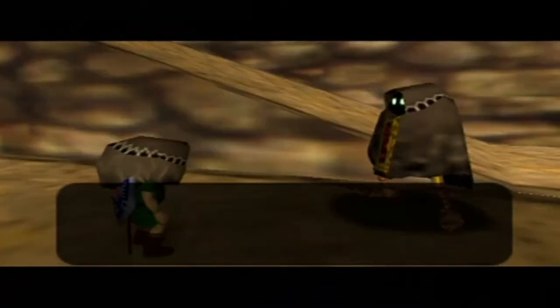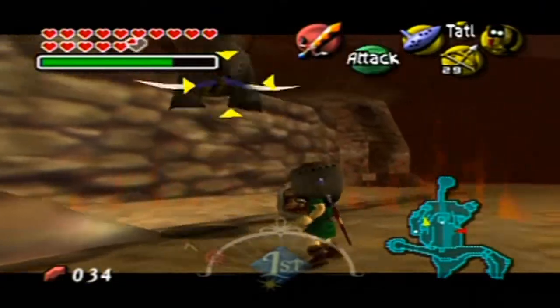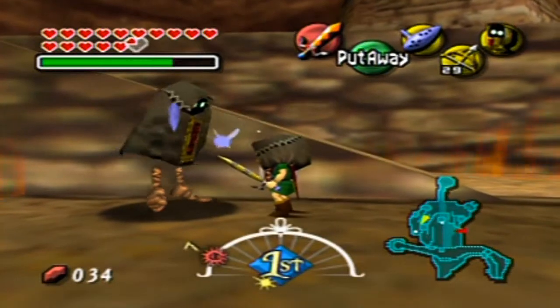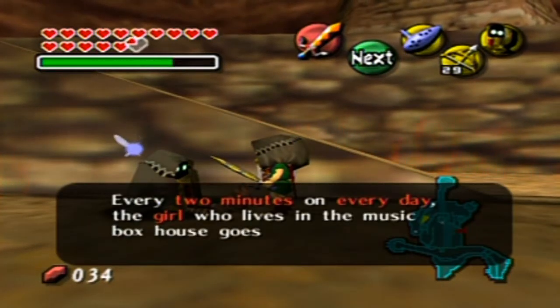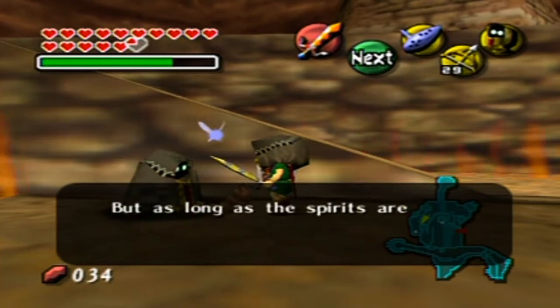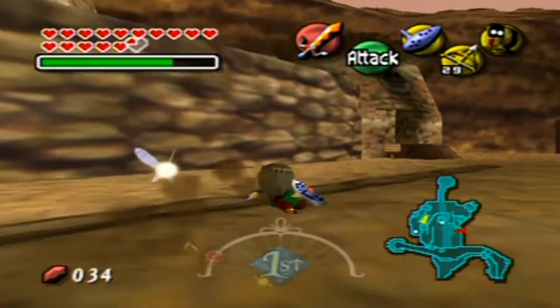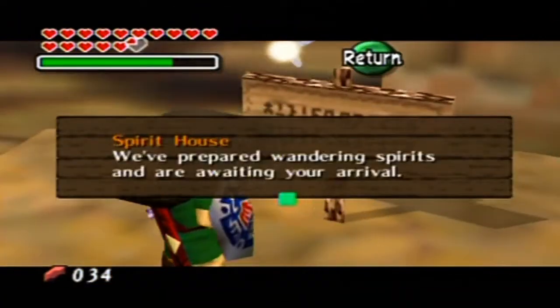I'm just kind of zig-zagging up around the perimeter here. Oh no! I did not call you! I just had a hat on, and you were just like, man, I am gonna take you on! I can't help it if you mistook me for your master. Repeated dialogue! Great! So yeah, some of them do have that. Alright, so I'm gonna actually go in here now. And this is Spirit House.